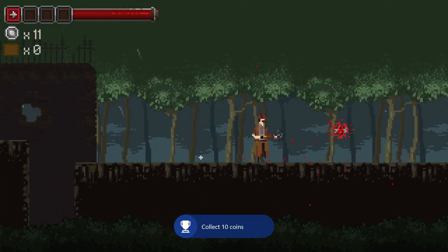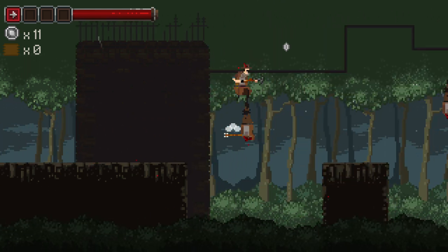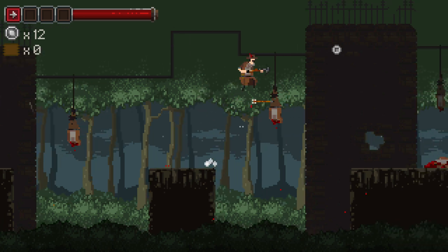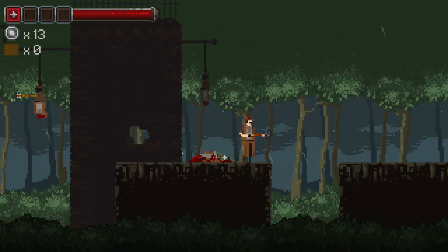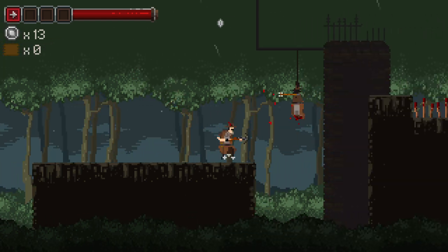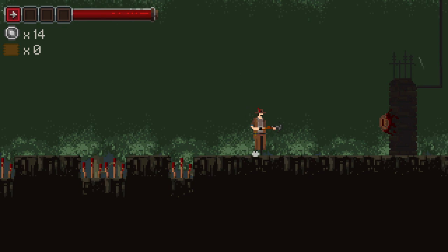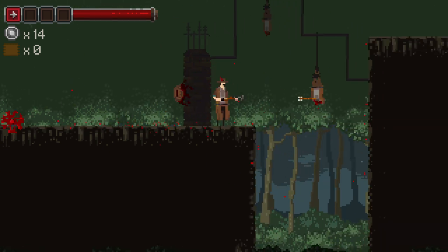The achievements are accumulative, so I got some coins. If you collect coins and then die, you keep the coins you collected. We need to get 100 coins for an achievement, but if you get 200 you'll get a half ticket. These are the thorns you have to worry about — if you touch them you'll die.